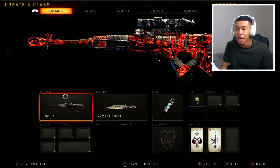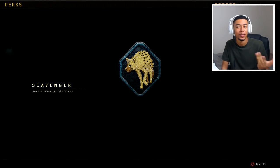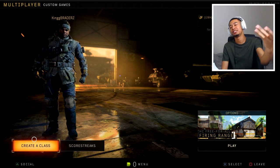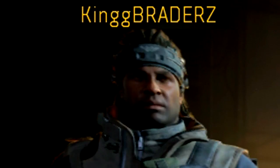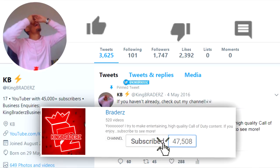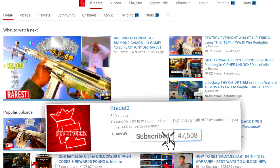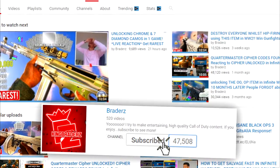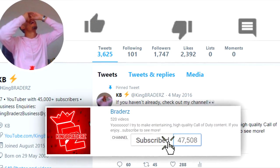Those are my tips on getting Dark Matter basically instantly, or as fast as possible within a couple of days. In terms of perks, it doesn't really matter - I would make sure I've got Ghost on and Dead Silence. That's it for this video. I just wanted to sit here and talk to you guys about how I really got it as fast as possible. Thanks for watching, I'll see you guys in the next one. Hopefully this helps you guys for real. Peace.